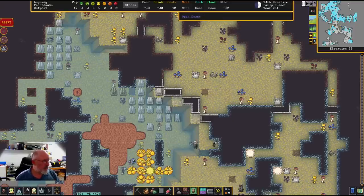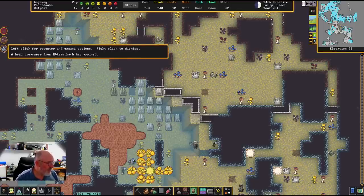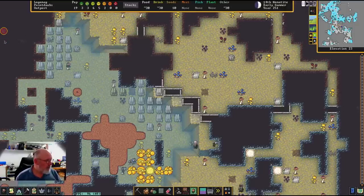Alert — what's this one? A human caravan from Ectolore Threats has arrived, that's good. The head treasurer has arrived as well — that's interesting. So there will actually be now direct diplomacy with the humans. It's interesting because I thought we were at war with one group.